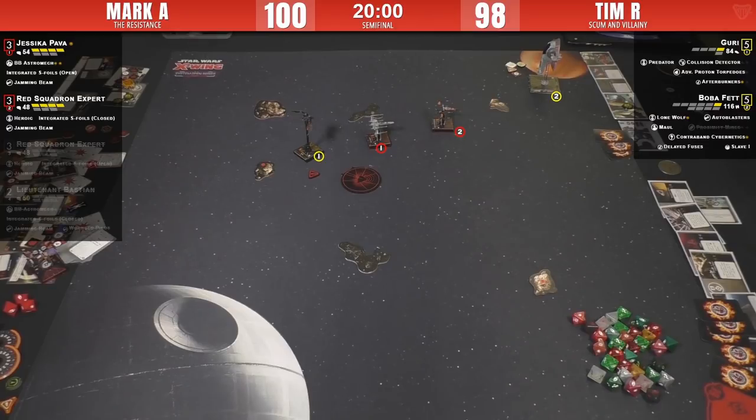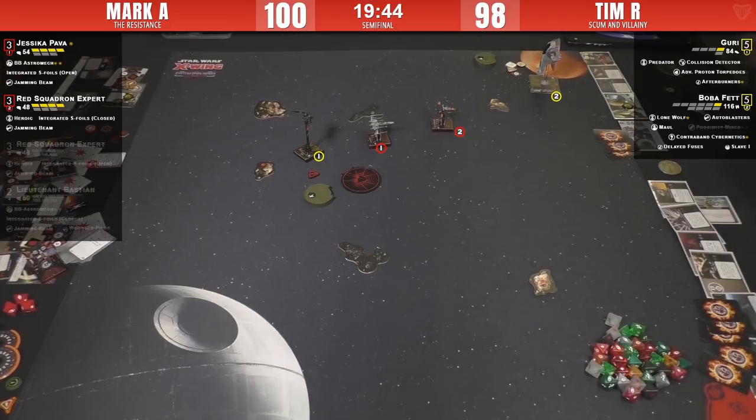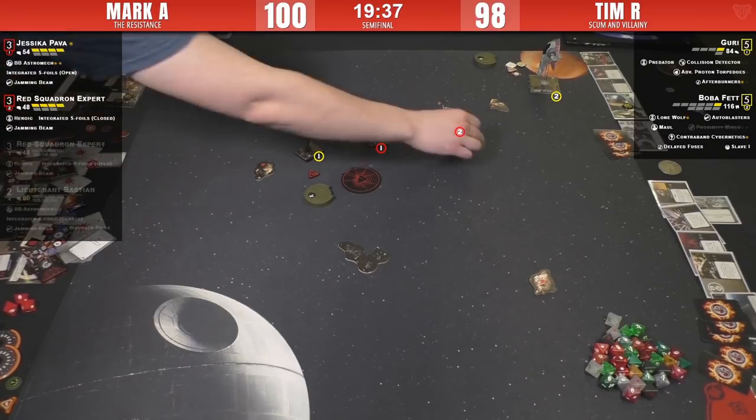The Red Squad Vet was at range three, so there was no way Jess is in range — hard to judge sometimes. I wonder if number two does a K-turn here. Do you think it goes forward? If you two-turn with a two it'll hit that rock — I think the call is a two-turn boost for a block and taking the shot with Jess at range one.